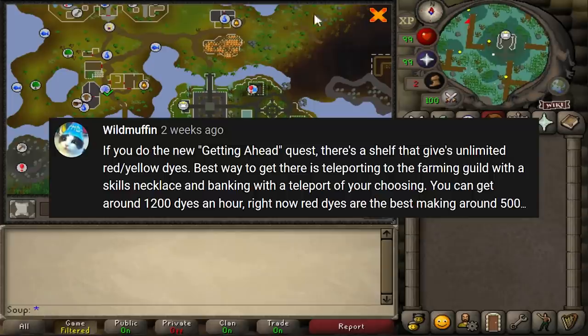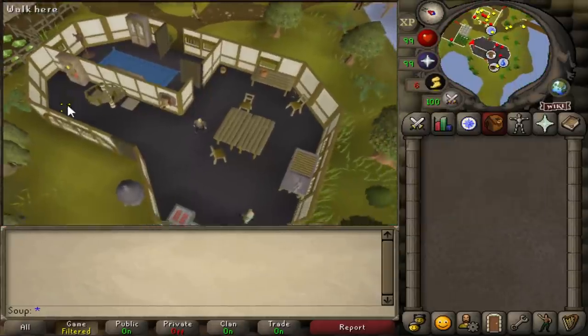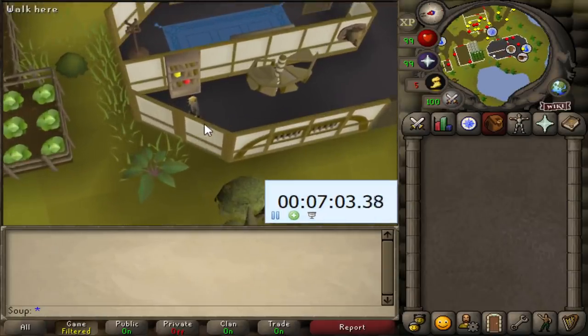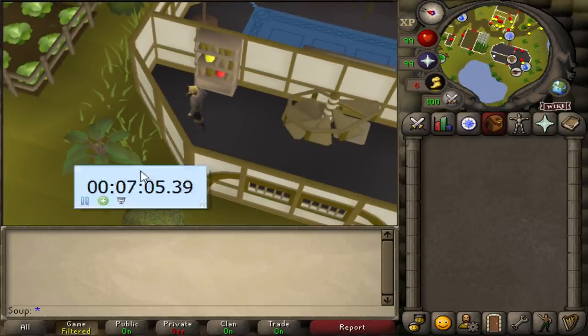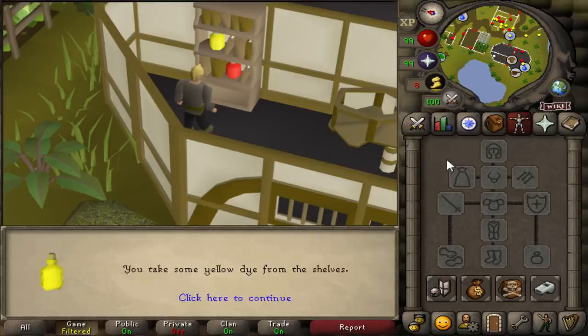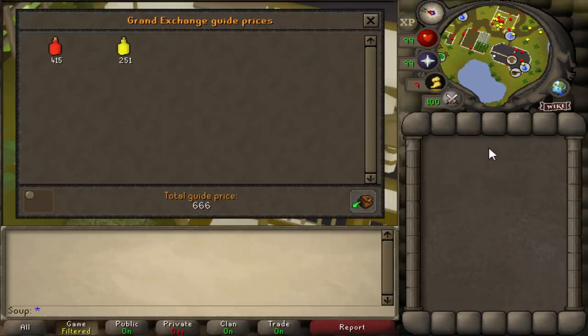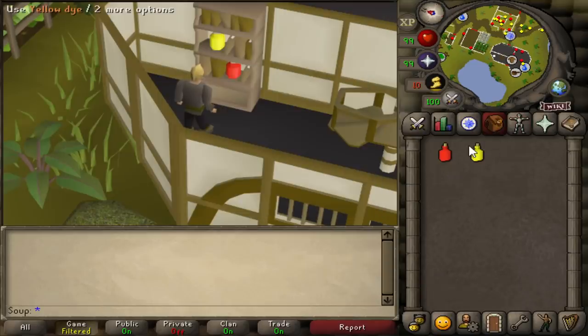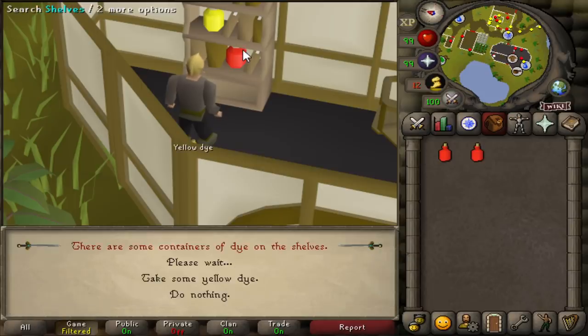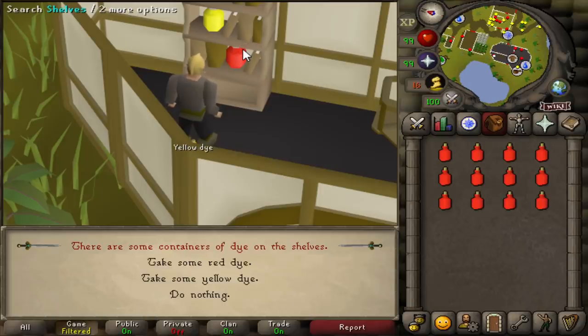The best way to do the method is to run back and forth between the bookshelf and the farming guild bank. Red dyes go for 415 GP each, yellow dyes go for 351. To take a dye from the shelf, you just need to left-click on it and press 1 to take a red dye, or 2 to take a yellow dye. Since red dyes are more expensive than yellow dyes, it makes sense to solely focus on red dyes. I'm going to do this for one hour with no teleports or stamina potions, just running back and forth between here and the farming guild bank.